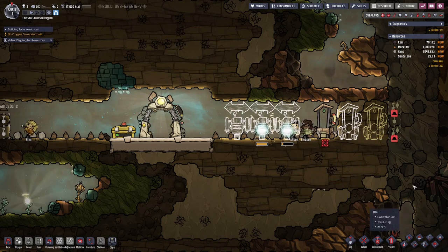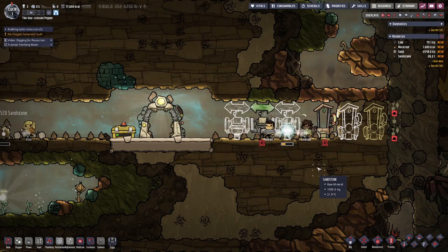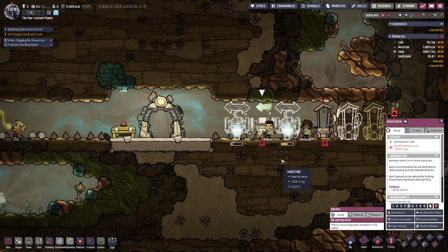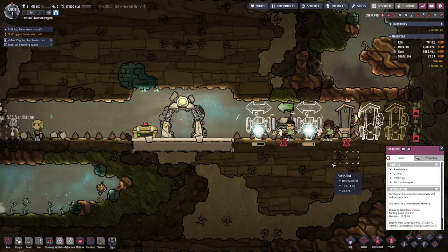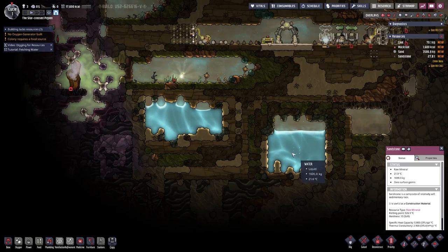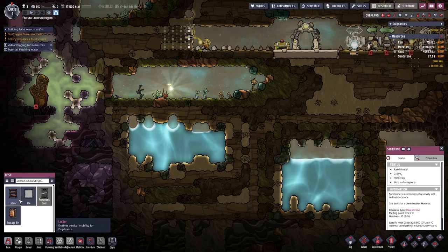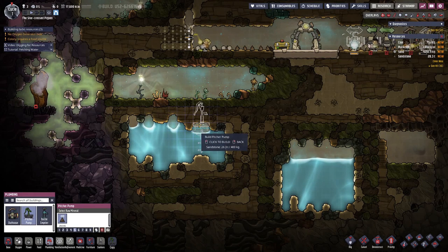Similar to last season, each episode will focus on a different plant. Let's see where we are at — we have water here, we have water here, we have water there, so we will need a water pump.